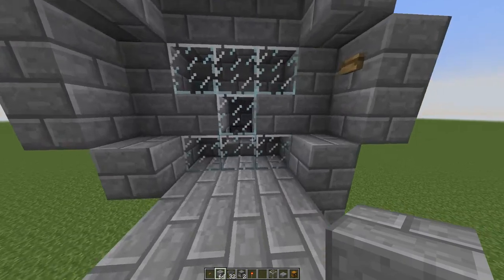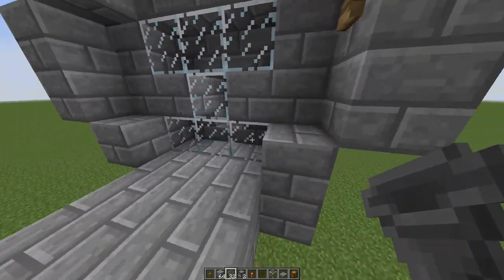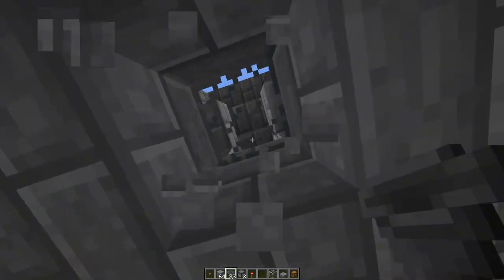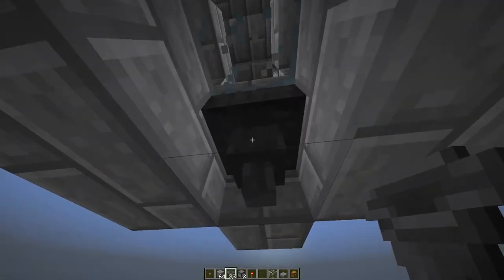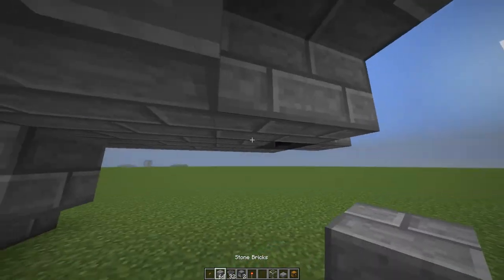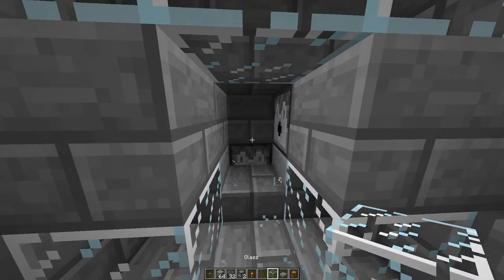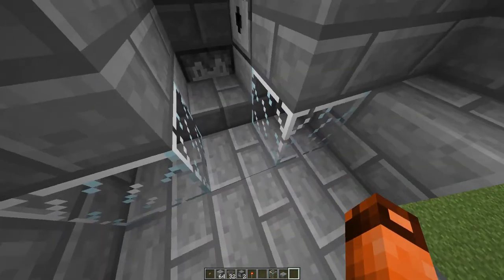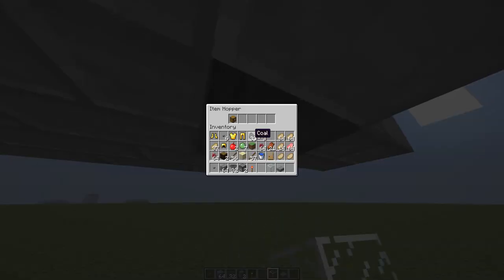After you have this, you're gonna want a spot where all of your chickens' items are going to end up. With this slab, all the items will drop down, and the hopper will pick up any item that gets dropped in there. For instance, I'll throw in this chest - it disappeared. Now if I go down here and look in this hopper, it's in here.